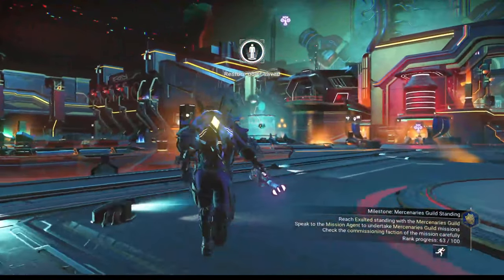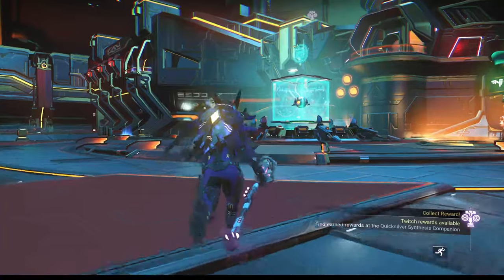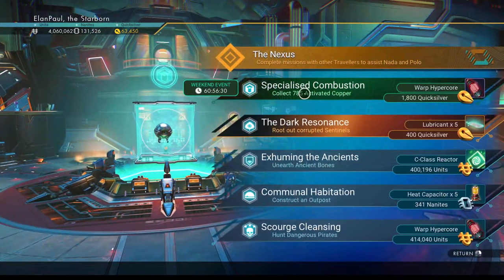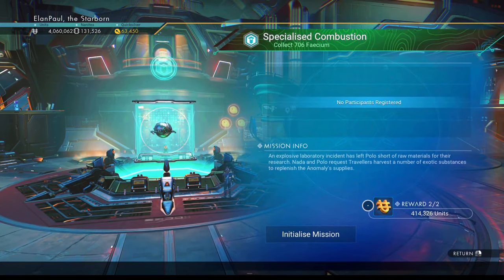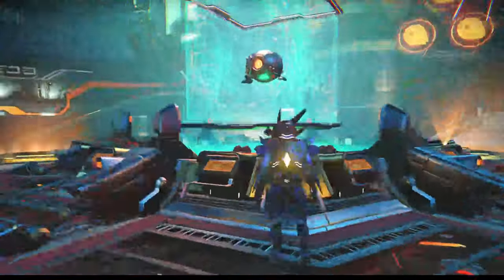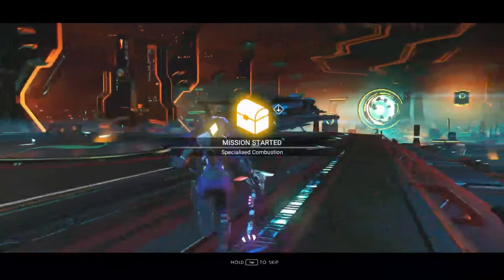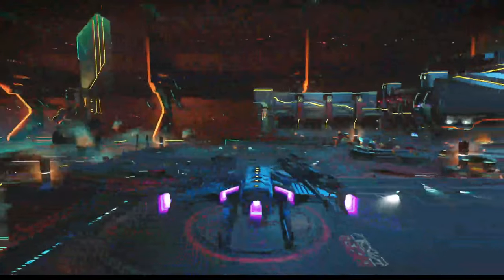All right. So I shouldn't have access to those metals anymore — it'll have to mine it just like everybody else. Let's go ahead and do it. Sometimes the item changes — it says 785 activated copper, so we're going to go for that. We're going to get some warp hypercores, some units. We'll obviously get our 1800 quicksilver. Mission started, and we're on our way.